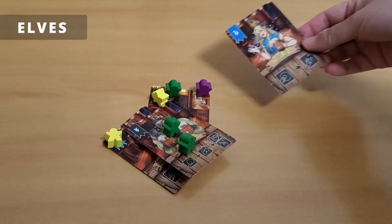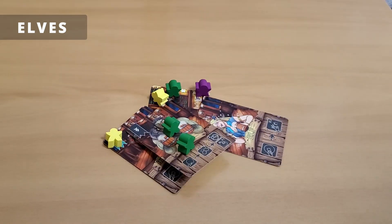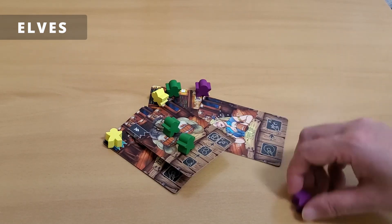When playing elves, place the elf card touching another card, then flick three of your elf patrons to try to land them in the tavern.